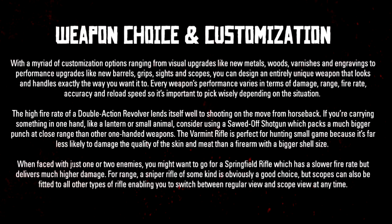The high fire rate of a double-action revolver lends itself well to shooting on the move from horseback. If you're carrying something in one hand like a lantern or small animal, consider using a sawed-off shotgun, which packs a much bigger punch at close range. The varmint rifle is perfect for hunting small game because it's far less likely to damage the quality of the skin and meat. When faced with just one or two enemies, a Springfield rifle has a slower fire rate but delivers much higher damage. For range, a sniper rifle is obviously a good choice, but scopes can also be fitted to other rifles, enabling you to switch between regular and scope view at any time.